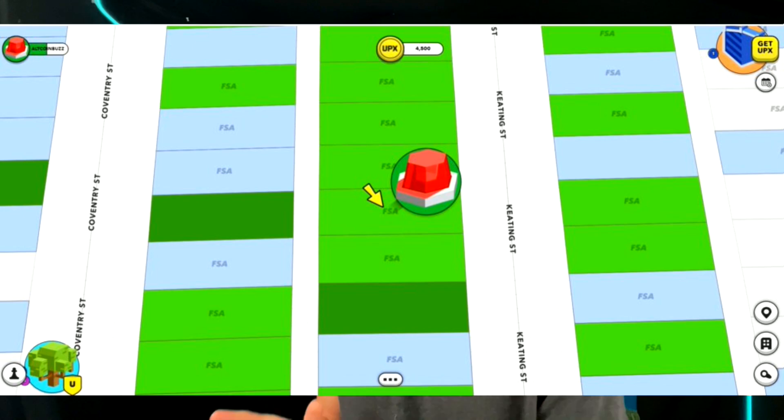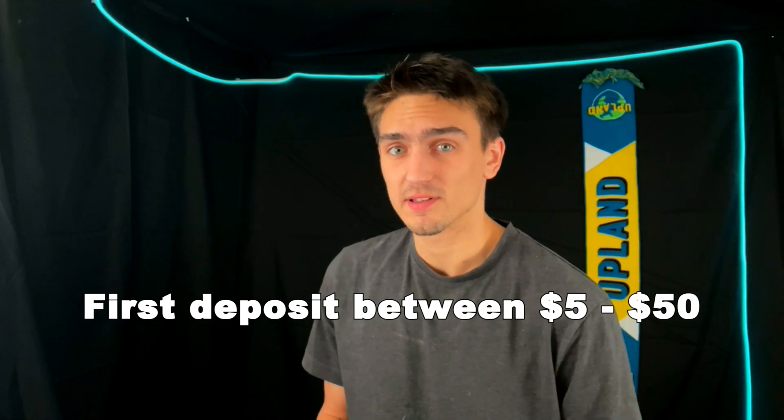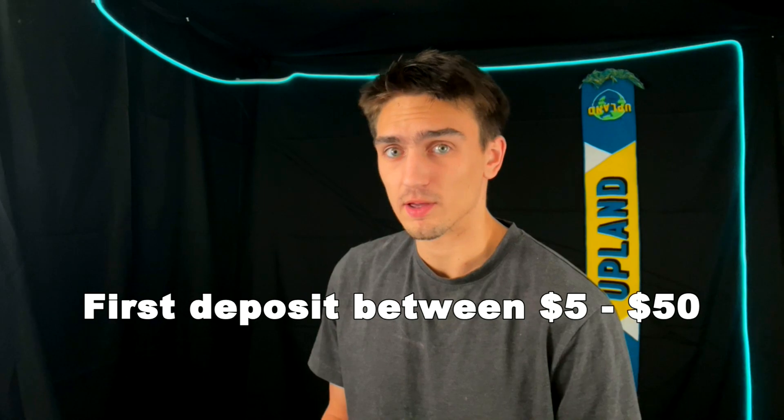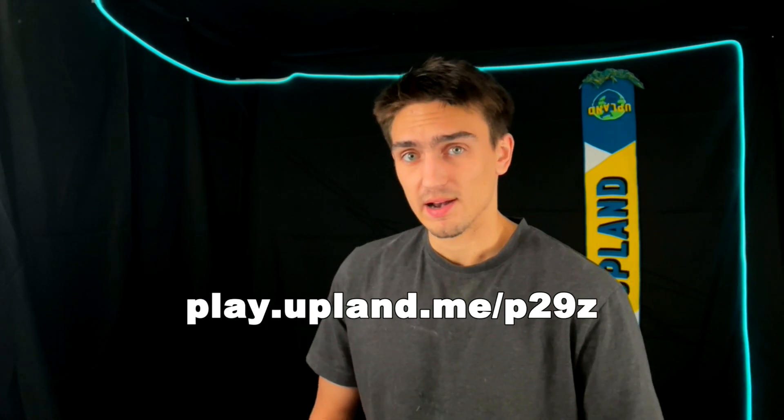FSA properties are specifically for new players under $100 in net worth. These are way easier properties to flip for a profit. You also want to limit your first deposit to $50 — no more — so if you're using a 50% deposit bonus you'll get $25, keeping you under the FSA cap. If you don't have a referral link you can use mine down below in the description, and it's also up on the screen right now.